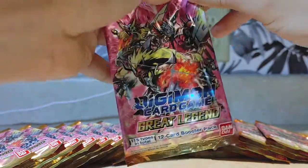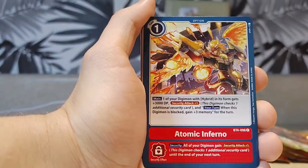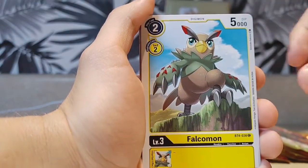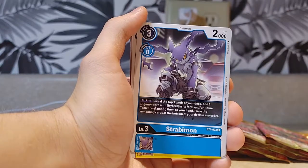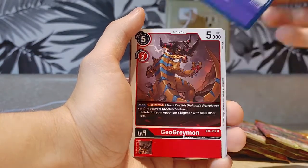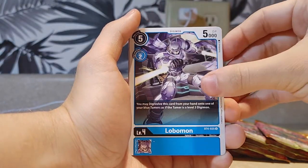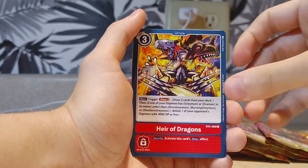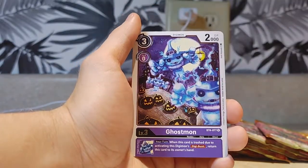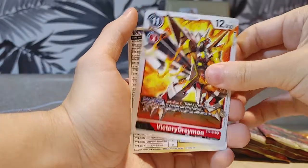Number six — you can already tell I'm getting worse at opening these. Meteormon, Atomic Inferno, Falconmon, Surabimon, Yellow Growmon, Jackraid, GeoGreymon, Ralzomon, Lubomon. We'll go with that one. Hair of Dragons. The cool new Ghostmon from the Pendulum Series Z. VictoryGreymon. And that's that.